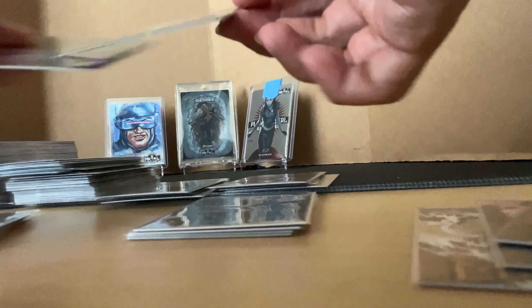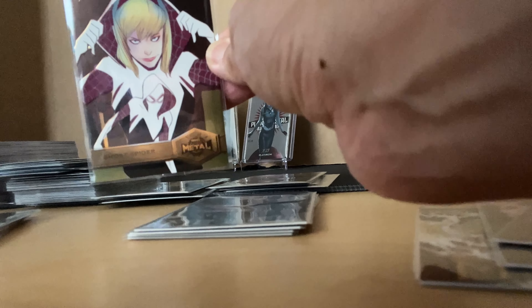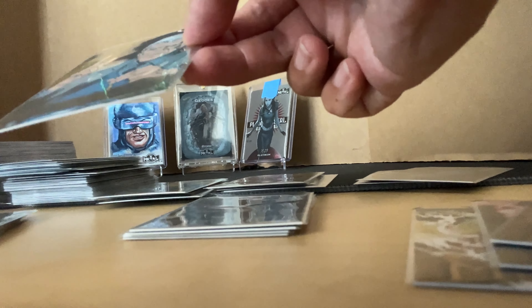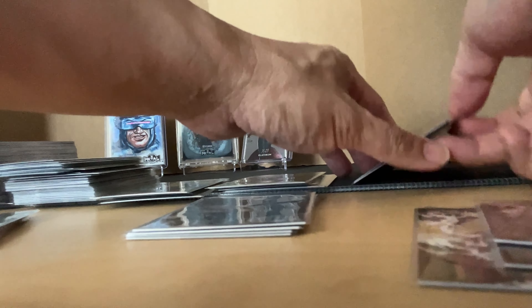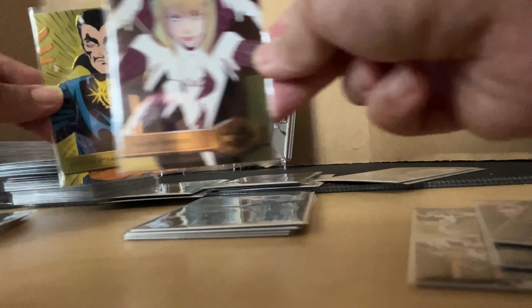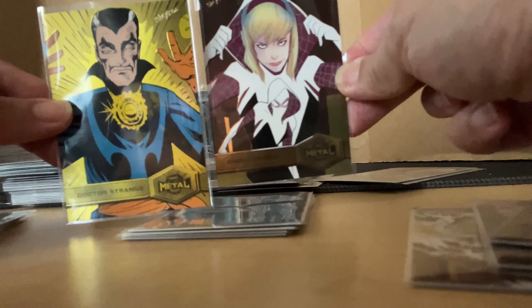Next up: the gold Ghost Rider — I looked on eBay and this one is selling for $85. Silk, and Silvermane. Let me show you what's the difference — compare the two. This one is yellow, this one is gold. As you can see, gold is more darker and yellow is more brighter.